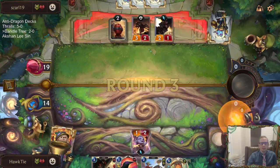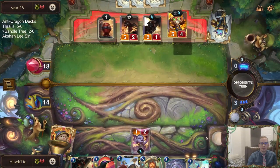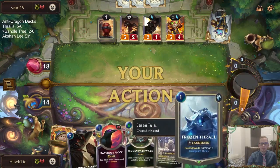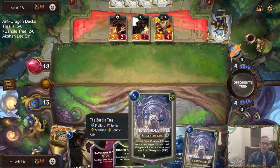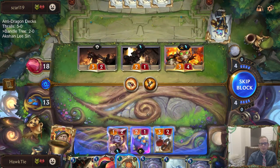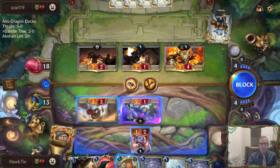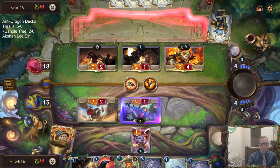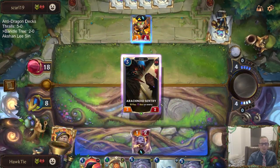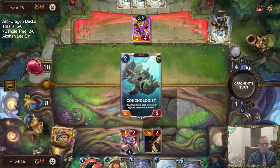Guess I should've played the Bomber Twins. I don't know if we're going to have time for that Frozen Thrall countdown. Is this summon or play? Yeah it's summon, right? Because you get the Shadow Isles one. Down to eight — gross.